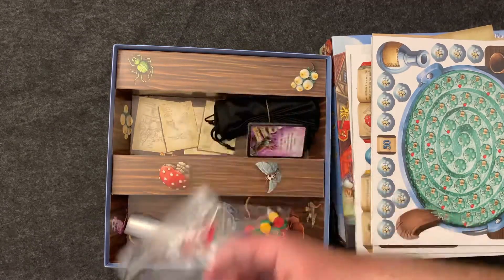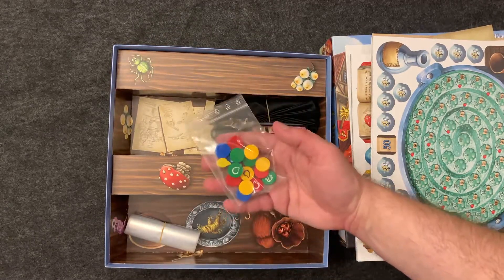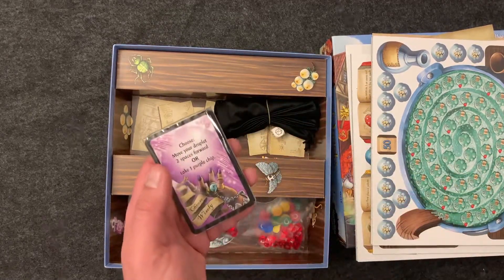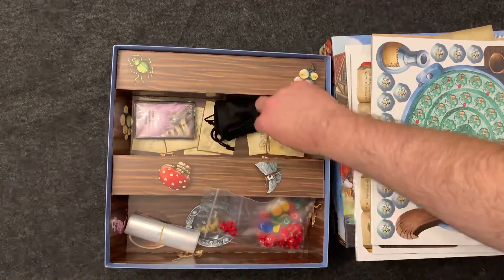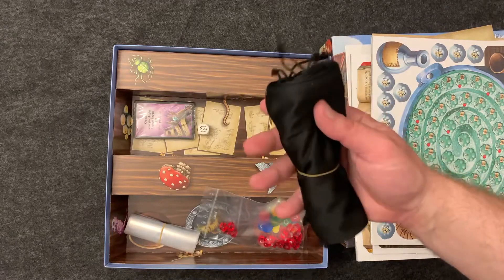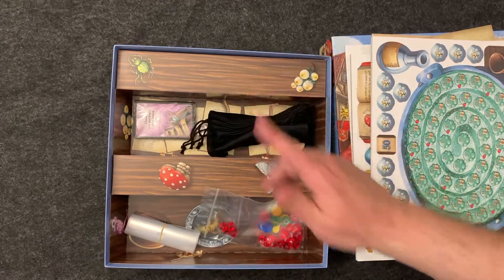And we have gems, some wooden tokens that are printed. We have the cards for the rewards, the die for first place, and the bags — which are actually pretty good quality bags. I'll give them that.